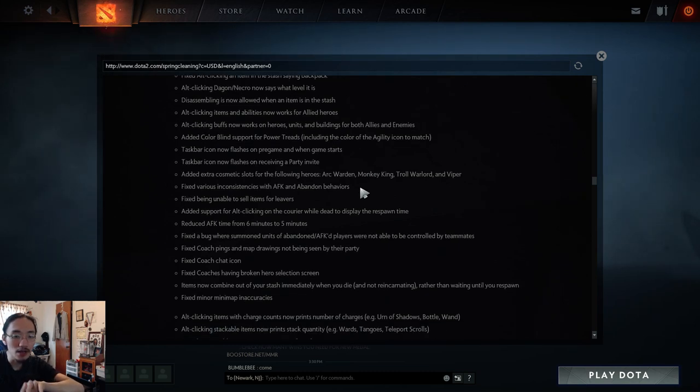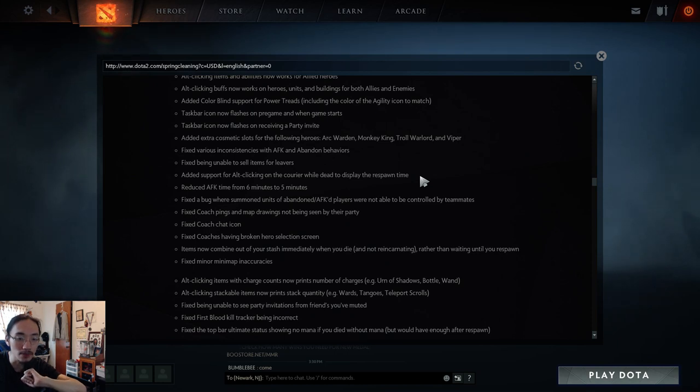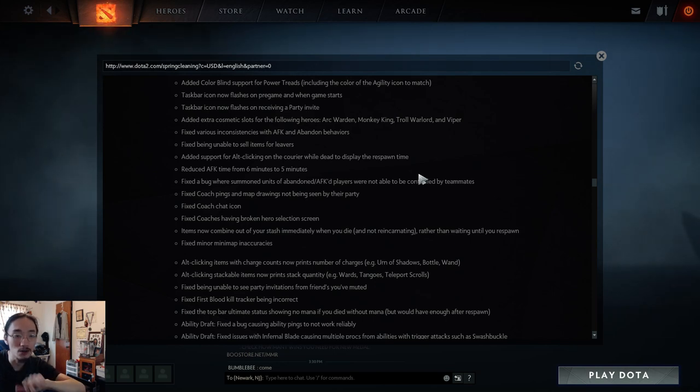Fixed various inconsistencies with AFK and abandoned behaviors. Fixed being unable to sell items for leavers. Added support for Alt-clicking the courier while dead to display respawn time. Reduced AFK time from six to five minutes before getting an abandoned. Fixed a bug where units of abandoned or AFK players were not able to be controlled. Coaching has been fixed — pings and map drawings can now be seen again, and the coach chat icon and hero selection screen are fixed.